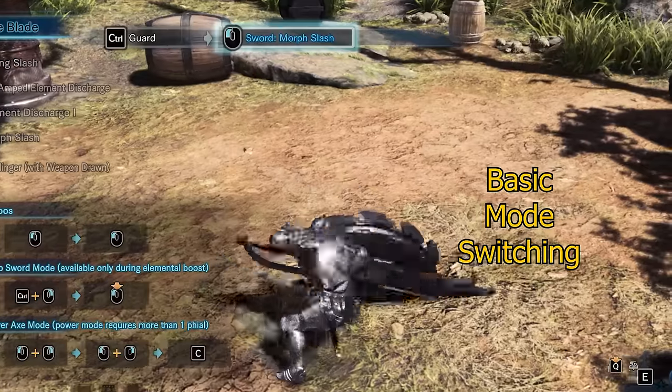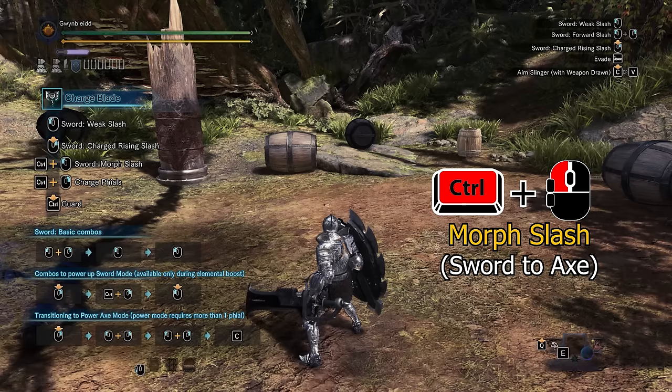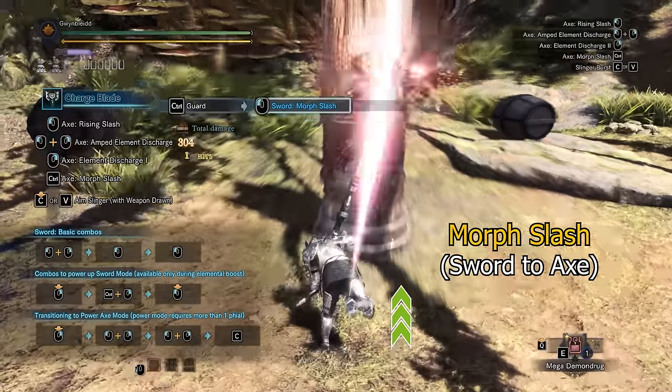We will first look at the two basic ways of switching between the two modes, which can be done freely at any given time. Switching from sword mode into axe mode will perform a morph slash that hits once with the axe and has a slight forward movement.